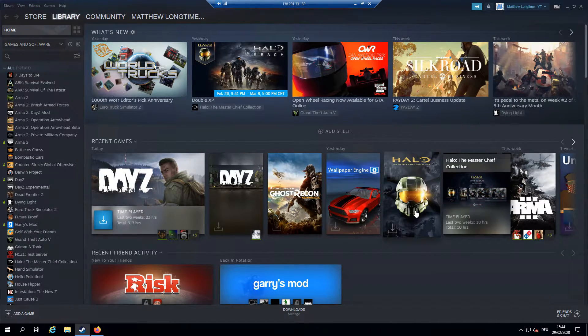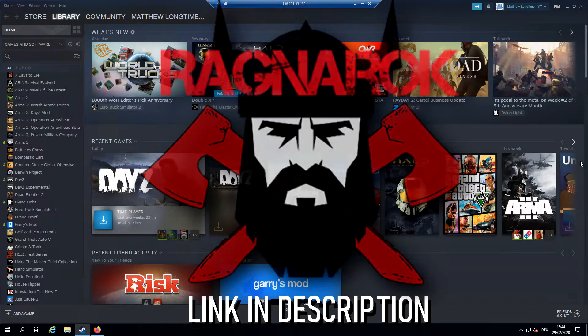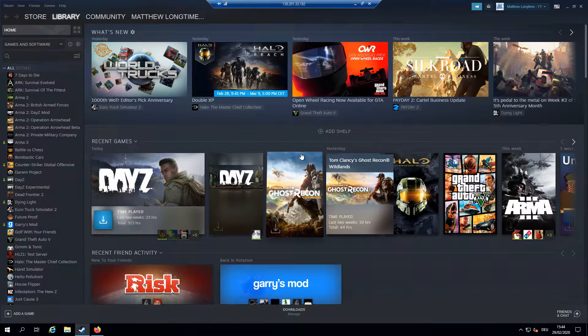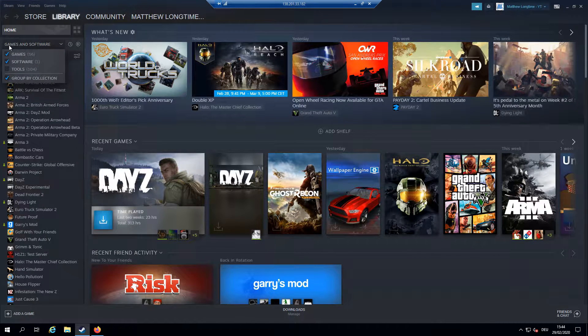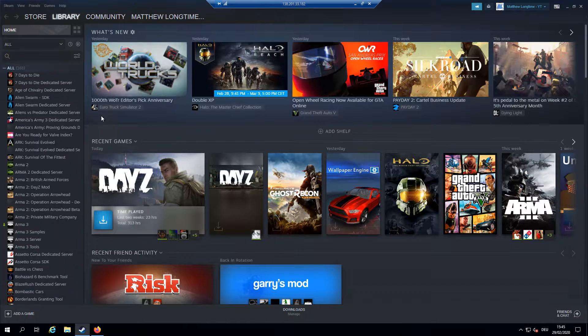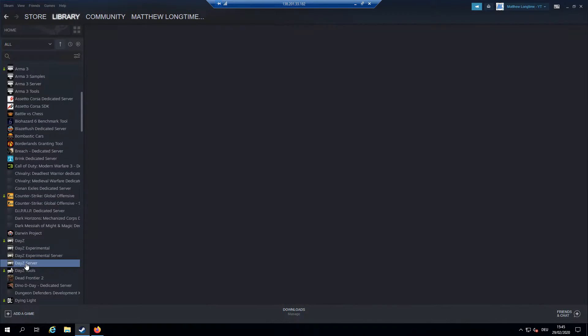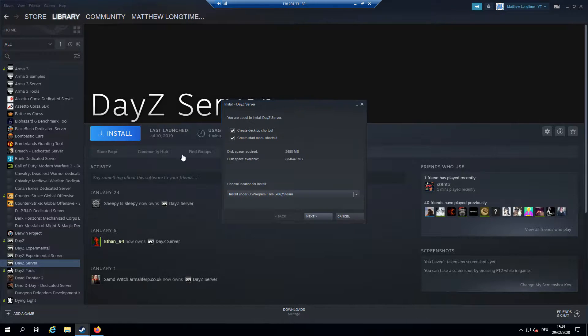First, make sure you've got Steam installed. In Steam, click the 'Games and Software' button up here — yours might just say 'Games' — and enable the Tools view. This allows you to use all the tools that your games provide. For example, with Seven Days to Die you get a dedicated server tool. Now we need to find the DayZ server.